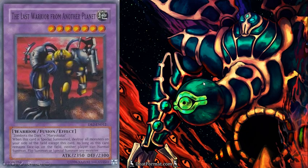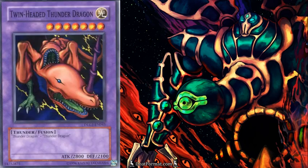Last Warrior from Another Planet — his effect is that as long as he's face-up on the field, no monsters can be summoned, but you can still set monsters. So no flip summoning, no special summoning, no normal summoning, but monsters can still be set. He's probably the guy you're going to want to bring out against the Monster Gate deck, because that'll stop their Scapegoats from being activated, their Reasonings, their Monster Gates, and their Chaos Monsters. And Twin-Headed Thunder Dragon is included just because he's the highest attack level 7 fusion with 2,800 attack.